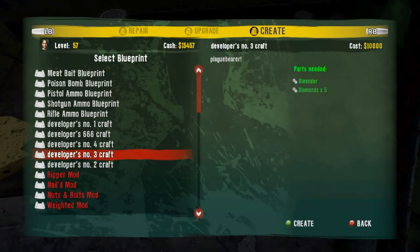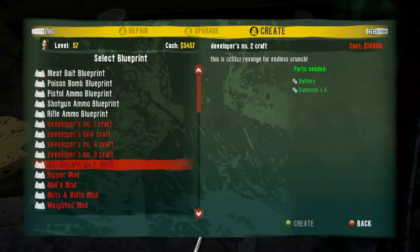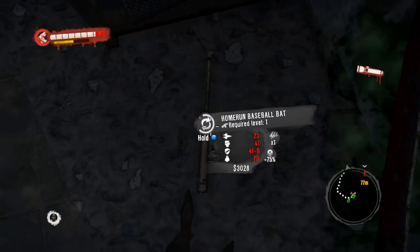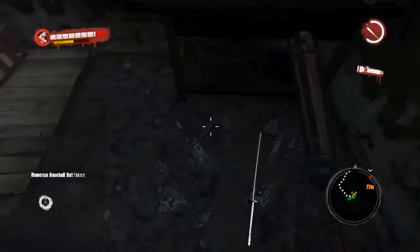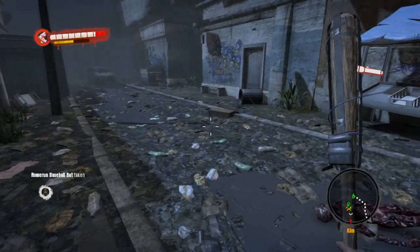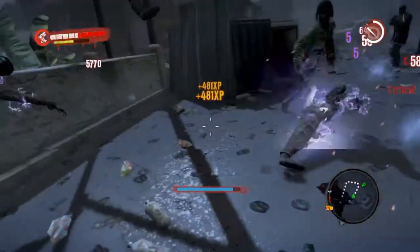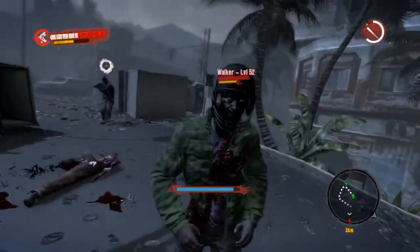This is of course the second developer mod and it is a Home Run Baseball Bat. Let me tell you, this thing is absolutely sick. We walk up to any zombie out here and they go flying — they get electrocuted and just go flying. It's so fun to use, it's so funny to use, and it is just amazing.